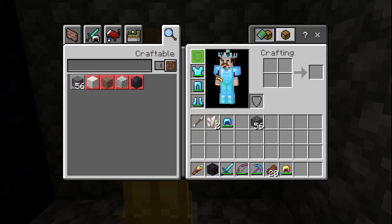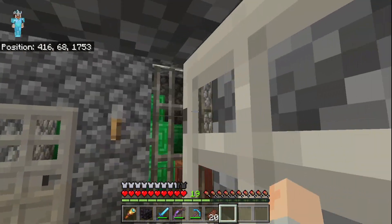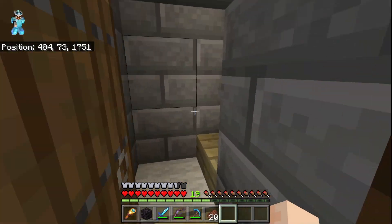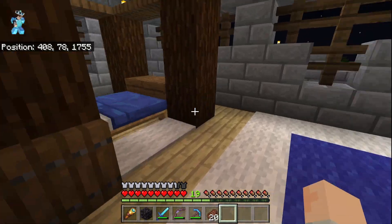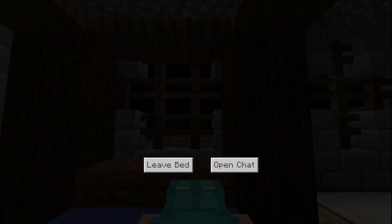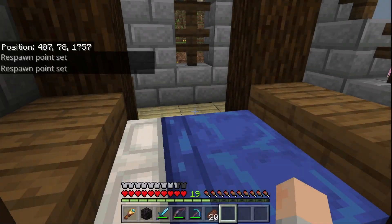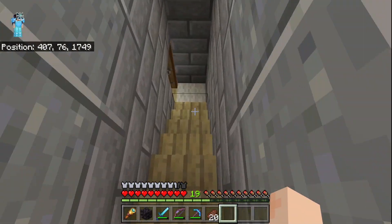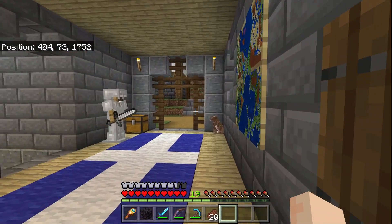I think next episode will probably be — unless we find a nether fortress in between — heading to that trail ruin that we discovered earlier and excavating that, seeing what loot we can acquire from that. So if I head in this direction, I should be heading back to my nether portal. Rather disappointing nether run — I didn't see any other structures either. If I had noticed a bastion I might have checked it out, just because we've had such fickle luck finding really anything at all. The trail ruin is at negative 312, negative 312.